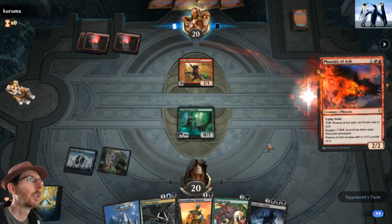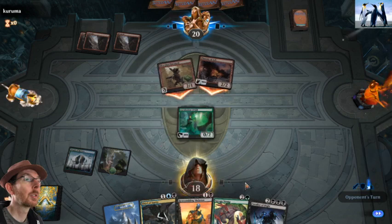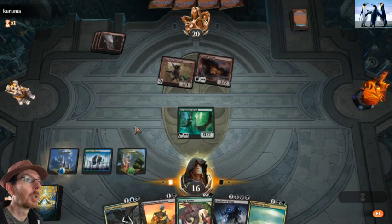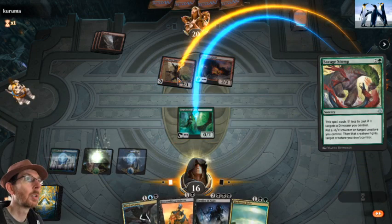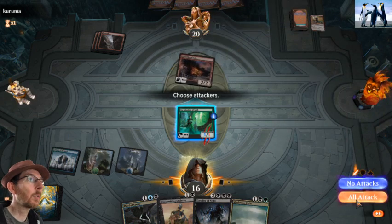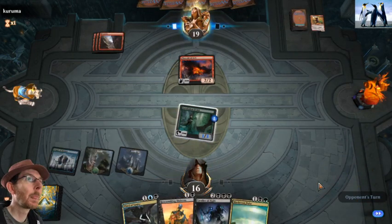Haste — nice. I was worried about aggro decks. So now taps for three mana. If we have a black source we can cast anything we want, if it's still alive.